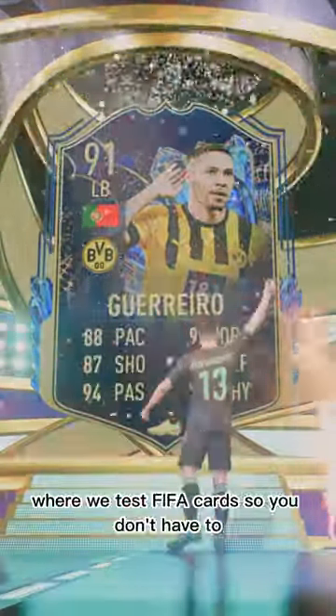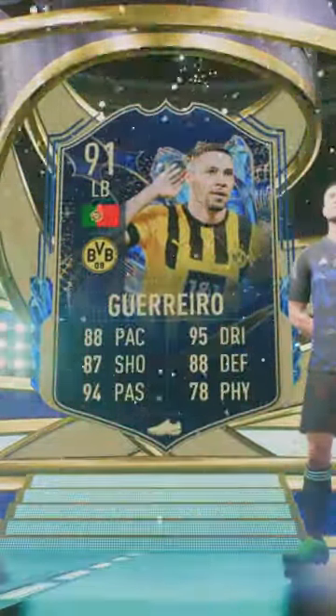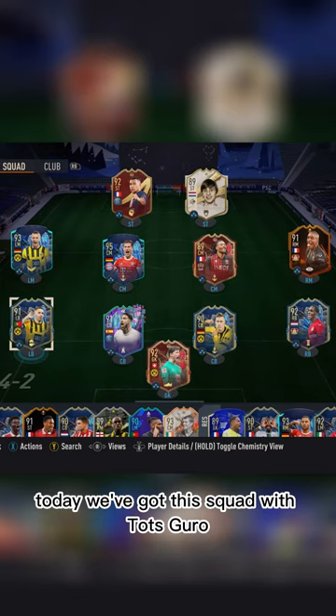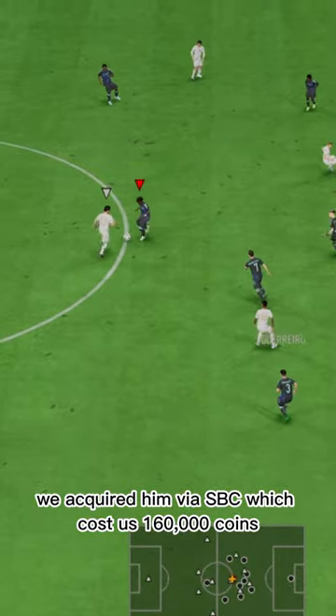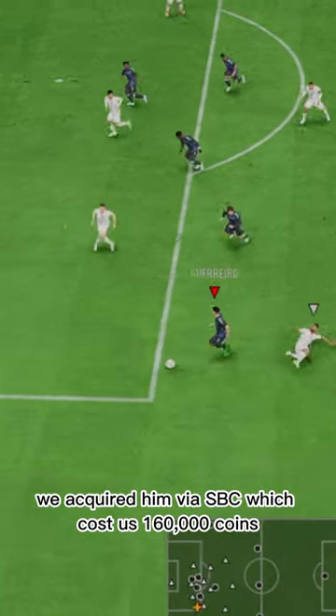Welcome to Baller or Bust, where we test FIFA cards so you don't have to. Today we've got this squad with TotsGuro. We acquired him via SBC, which cost us 160,000 coins.